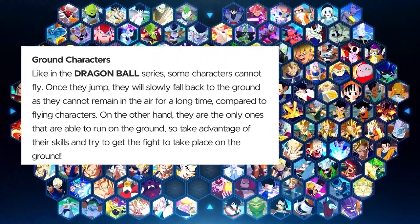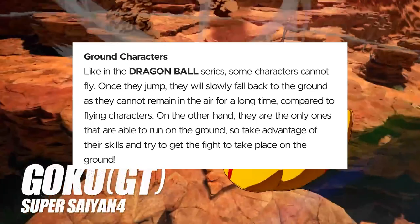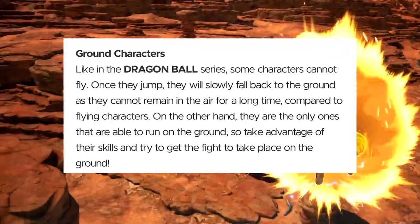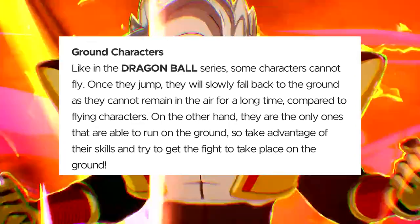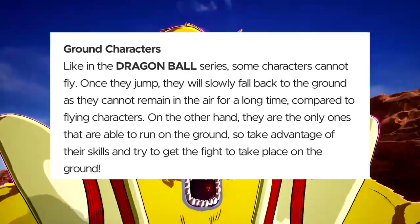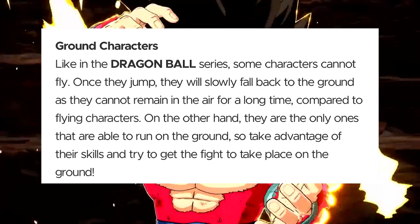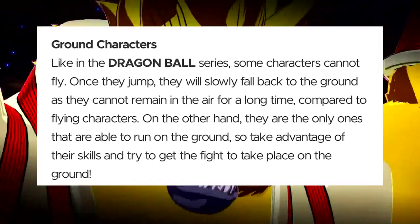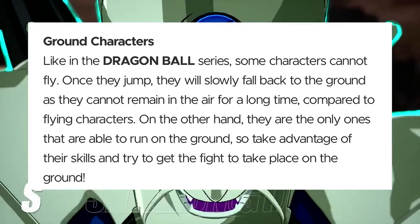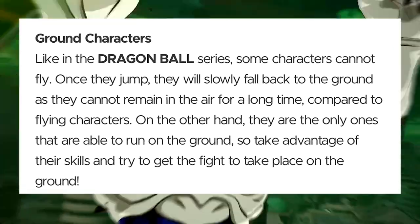Some characters in Dragon Ball Sparking Zero cannot fly — once they jump, they will slowly fall back to the ground, as they cannot remain in the air for a long time compared to flying characters. On the other hand, they are the only ones able to run on the ground, so take advantage of their skills and try to get the fight to take place on the ground. Characters like Mr. Satan and Master Roshi are going to be crucial for ground-based gameplay. I wonder if there are any buffs on the ground for them, since the other characters kind of float. Let me know if you're going to be using a ground character in the comments.